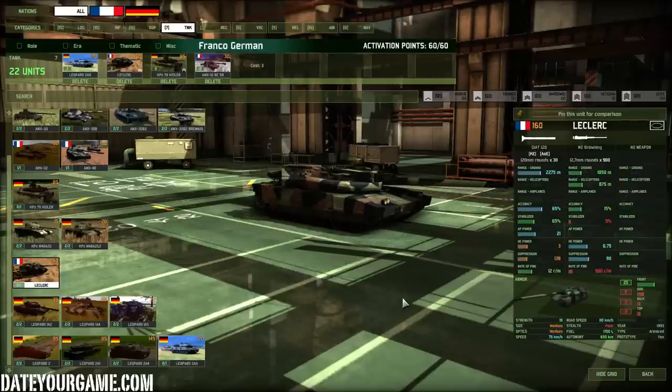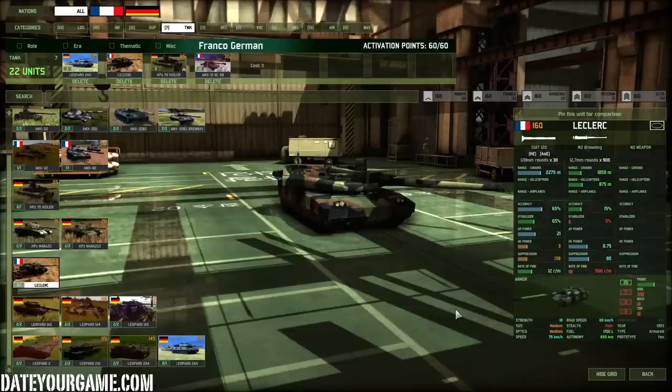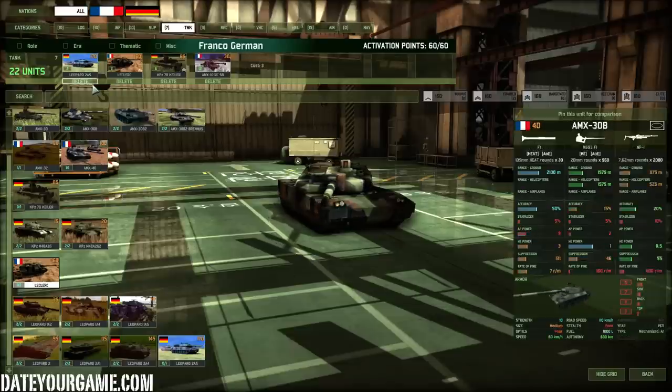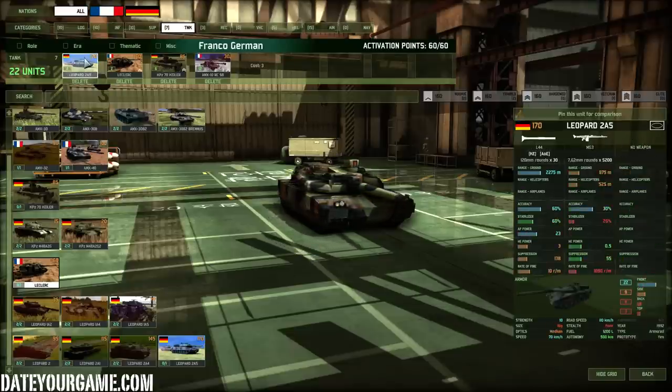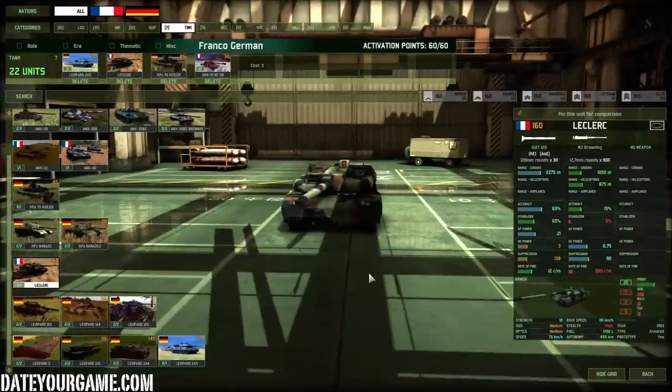The Leclerc tank is one I don't have much luck with — I usually lose them, but when you don't lose them they are really amazing because of their cannon. They have OK armor, not as good as the Leopard, which means this is even more of a support unit — your sniper tank. You move forward and attract attention with the Leopard while the Leclerc finishes off any enemy that shows up. This is the combination of two very powerful tanks.